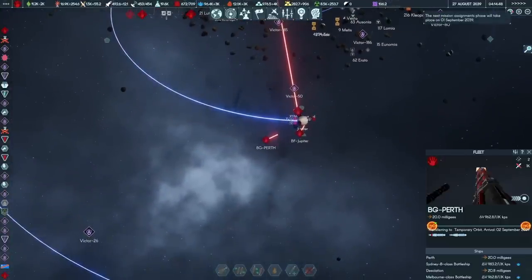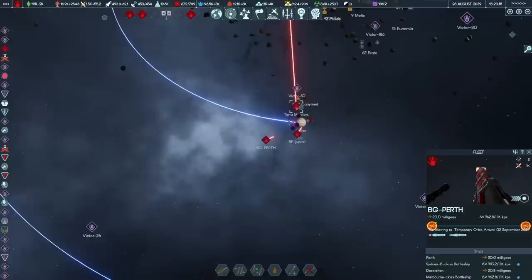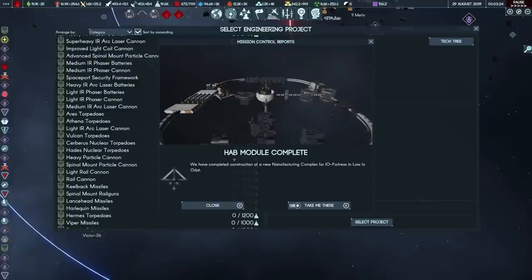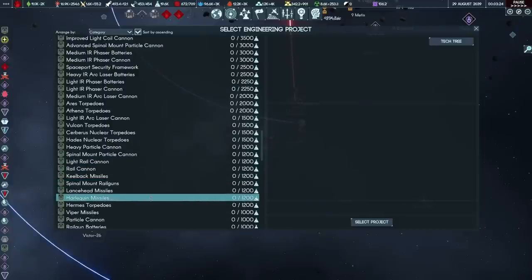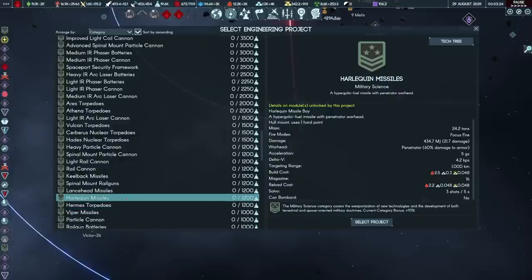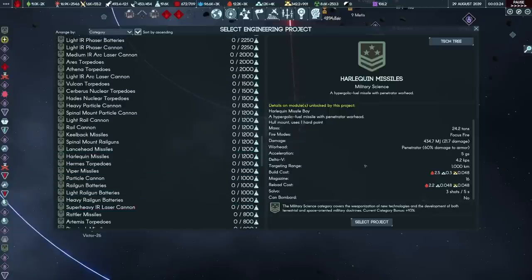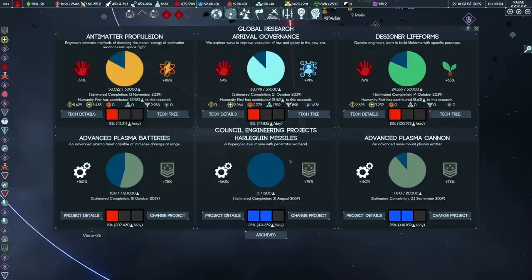Here's my thought for dealing with the mothership: I want something with a nice big salvo size. I think it's the Harlequins that give the three-shot salvo, so we'll research Harlequins as well. A couple of monitors mounting Mixer Harlequins and nukes should be an answer for those unescorted mothership fleets. Once we research the missiles I might pump out a couple of monitors — they're relatively cheap and quick to construct. I figure a collection of maybe six or seven of them should be enough to introduce the aliens to the concept of atomic weapons.